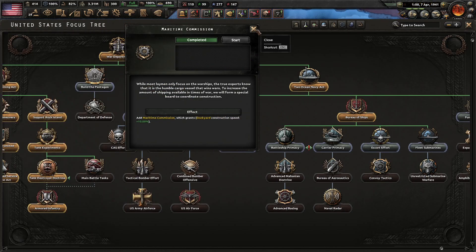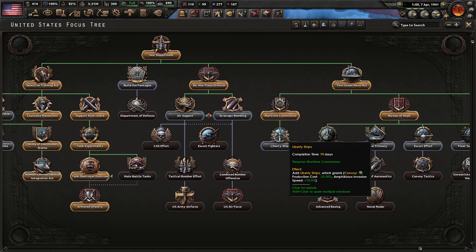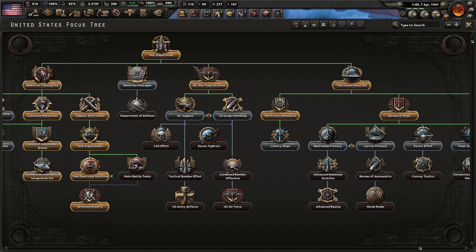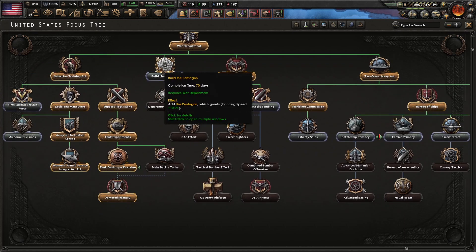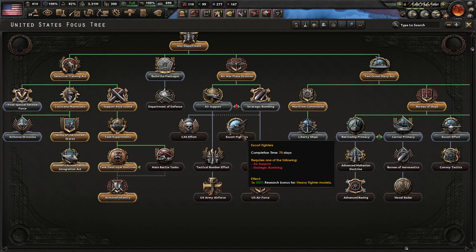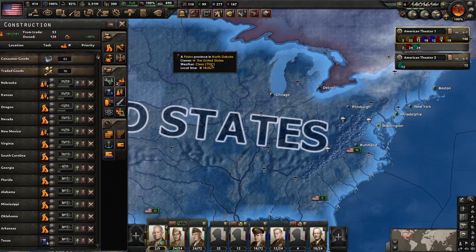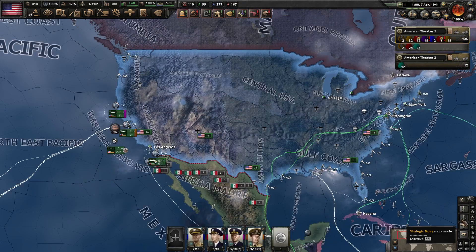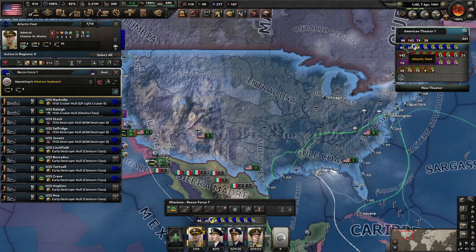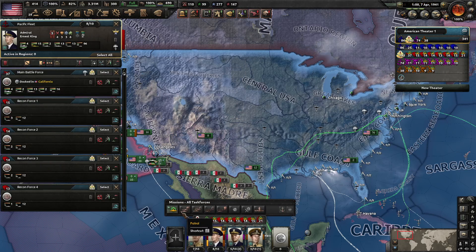There's the Maritime Commission — that's going to make the building of those dockyards a lot faster. Pentagon up to Department of Defense is really solid for extra command power gain, but I think we're going to go with Strategic Bombing for now. That'll help us produce more strategic bombers, and that's going to be very important. I think it is the beginning of April, so at this time we're going to cease our naval exercises.